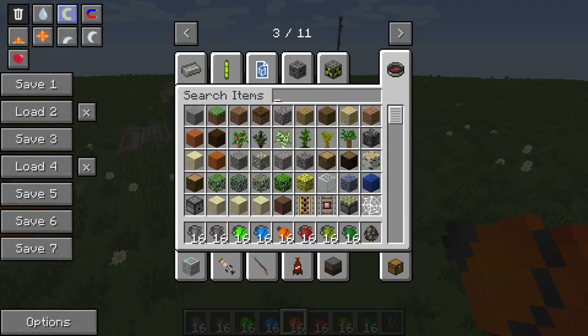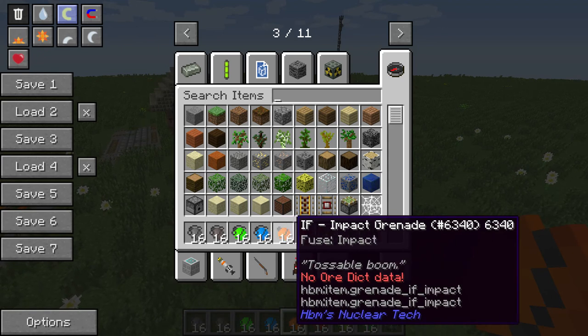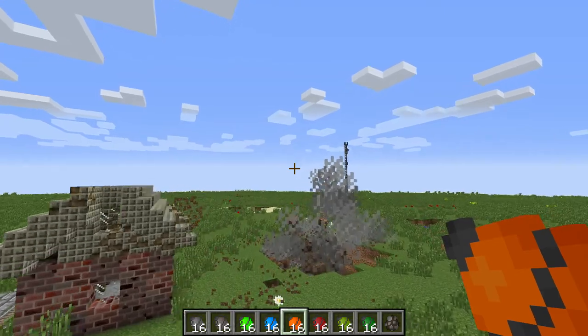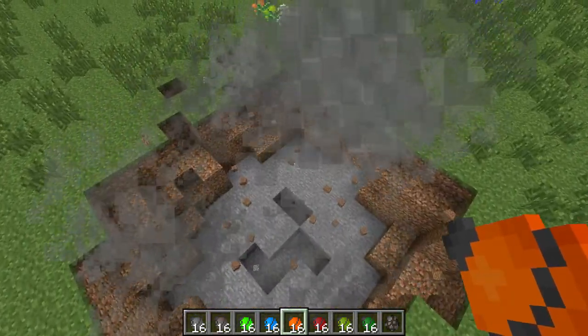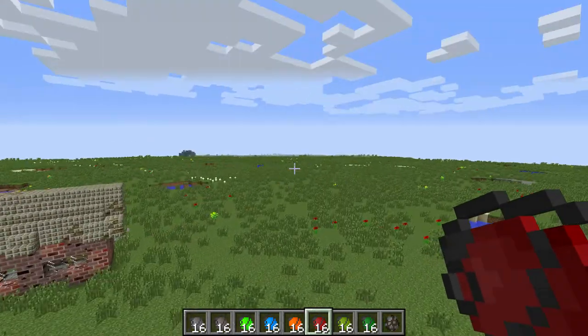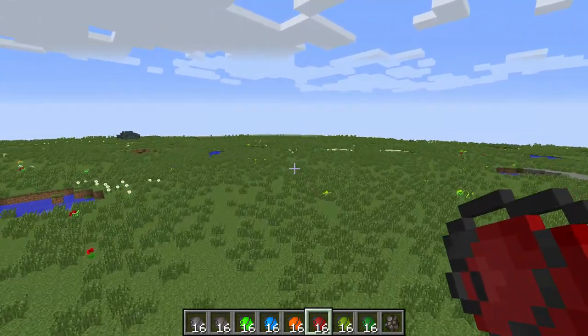Next we have the IF impact grenade. Possible boom. That's cool — they got relatively almost the same size. Next we have the incendiary grenade.